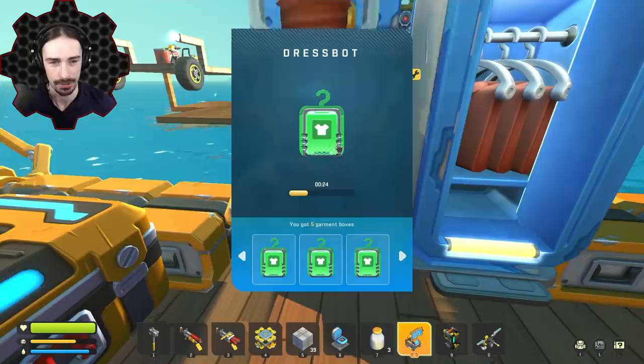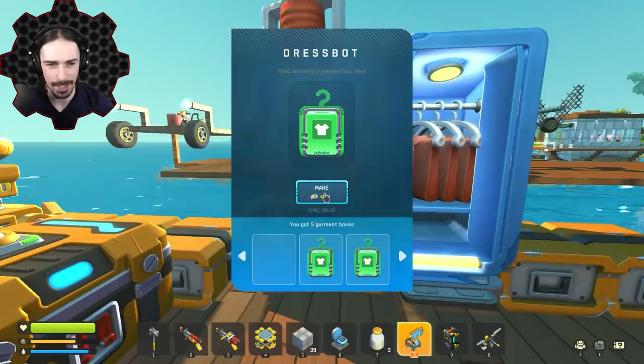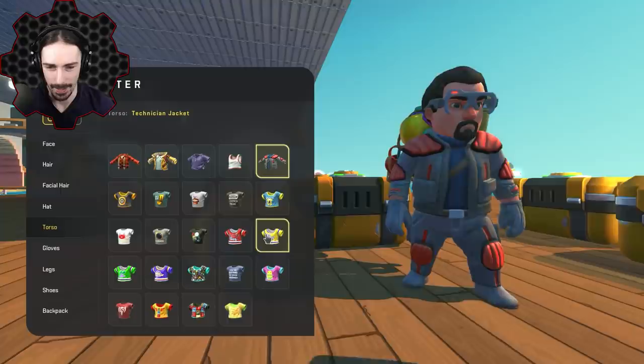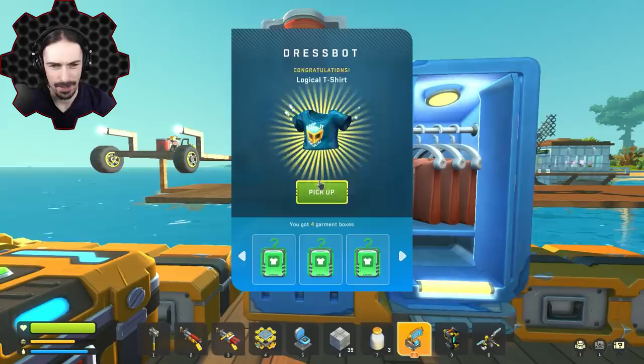Look at this — the garment box animation is awesome. Let's unbox it. Is that a corn shirt? We really have a shirt with a corn texture on it. Let's put it on — it is called the Corn Pattern T-Shirt. Yep, good old Corn Pattern T-Shirt.